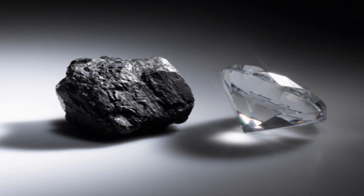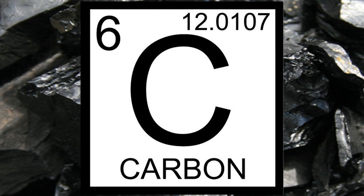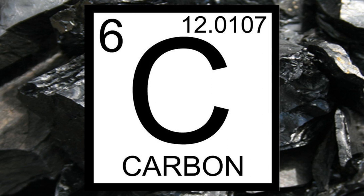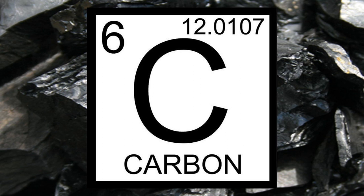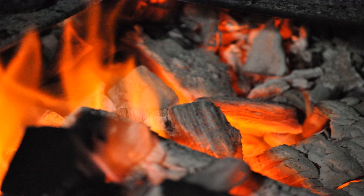it turns into a diamond, symbolizing the card it summons in its anime appearance. Carbon is a chemical element with a symbol of C and atomic number 6. It is non-metallic and tetravalent, making 4 electrons available to form covalent chemical bonds. If you're more savvy on the Periodic Table, feel free to chip in with some other facts. This card's effect when it battles a fire monster is a reference to carbon's flammability.